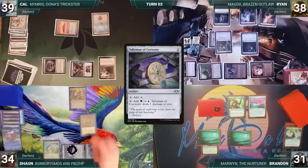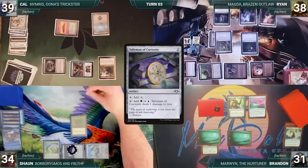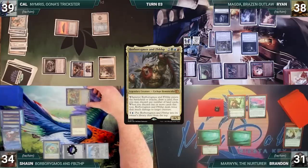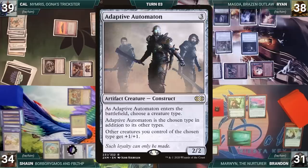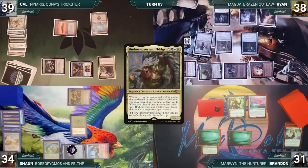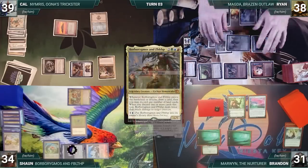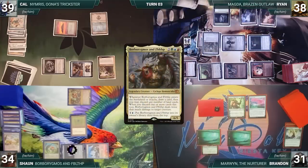Sean draws and casts Talisman of Curiosity. He moves to combat and attacks Garruk with Borborygmos and Fiblethip. Borborygmos triggers and Sean draws and discards a land targeting Magda. In response, Ryan activates Magda, sacrificing five Treasures to fetch an Adaptive Automaton naming Dwarf. Still in response, Ryan taps Automaton with Springleaf Drum; Magda triggers and Ryan creates a Treasure. Borborygmos and Fiblethip's ability resolves and Magda dies. With no blocks, Garruk takes six and dies. Sean passes the turn.